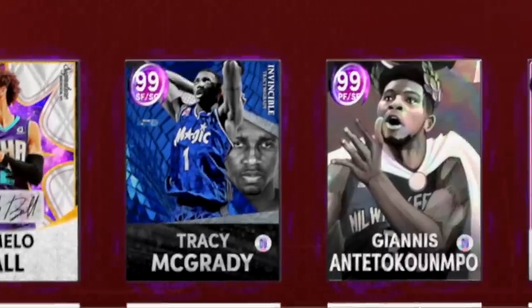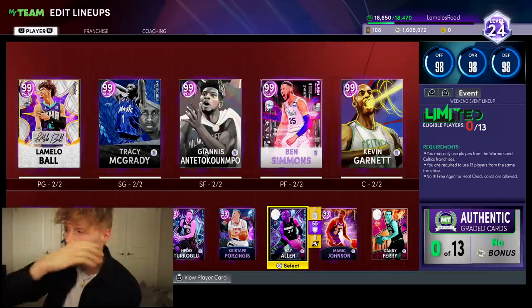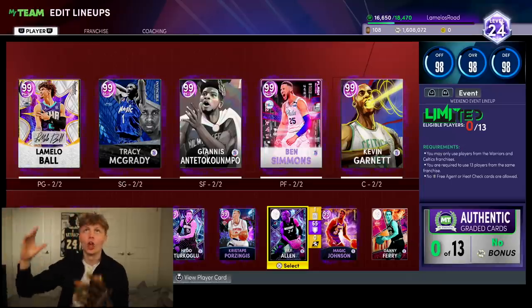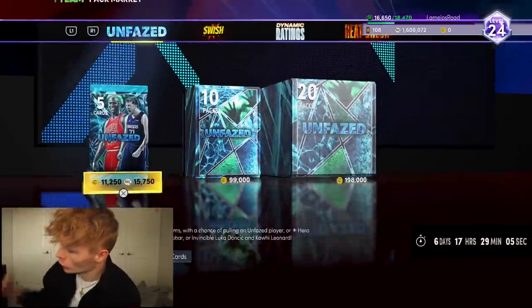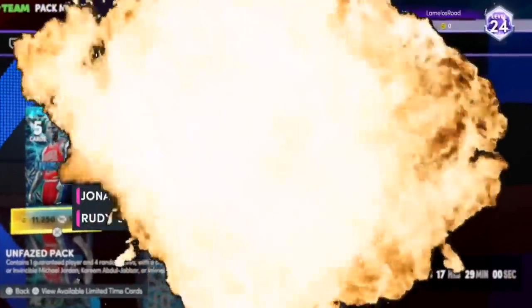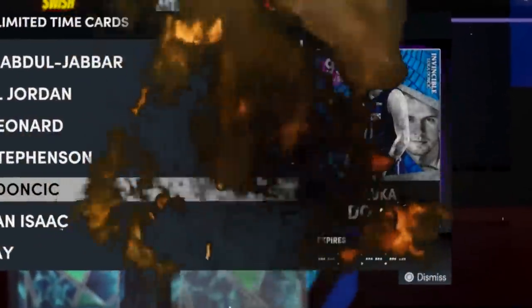This is the series where I can only upgrade this team by using packs. Don't mind it being a little dark — there's a thunderstorm outside. But it is the finale of LaMelo's Road to a Ring. In packs today, you guys know, Luka Doncic Invincible is in packs.